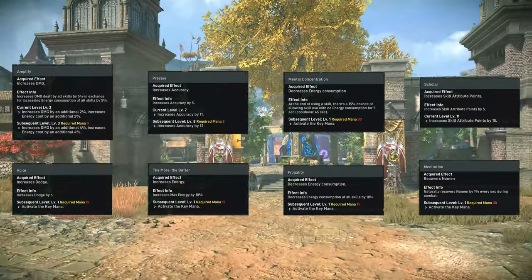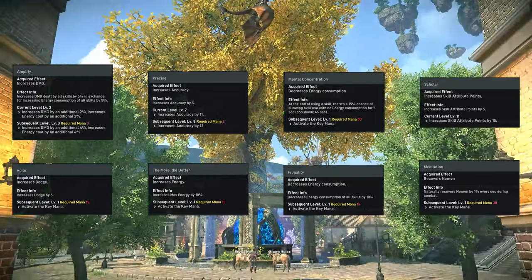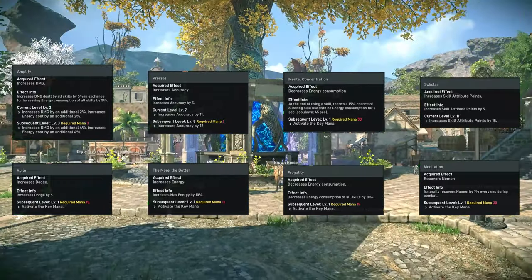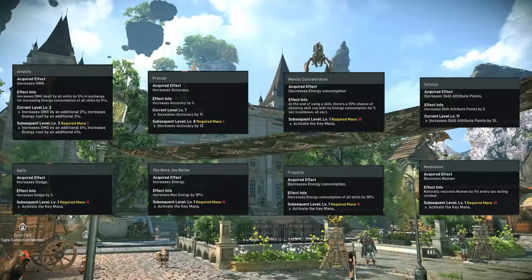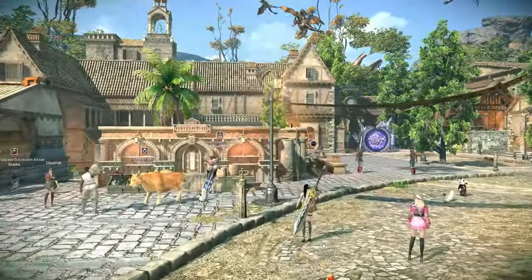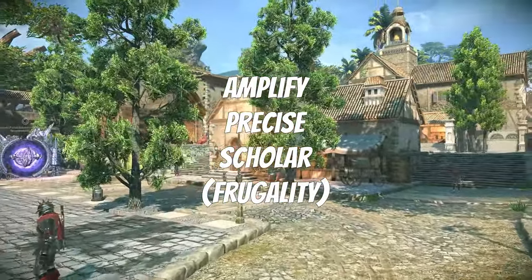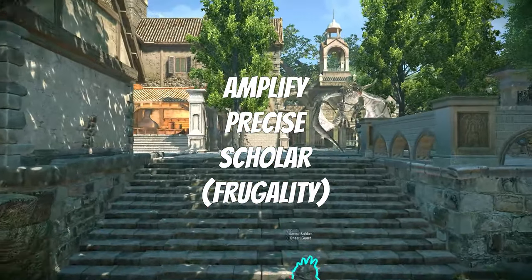Key imprints provide various stats and assistive features once applied — keep in mind you can only equip 3, so choose wisely. After choosing, you can level them up to provide even more bonuses until they're at their respective level caps. If I were to recommend any of these, I'd personally recommend Amplify, Precise, and Scholar. Frugality is also one I'd recommend if you don't have enough energy sustain — I'd replace Amplify for this.